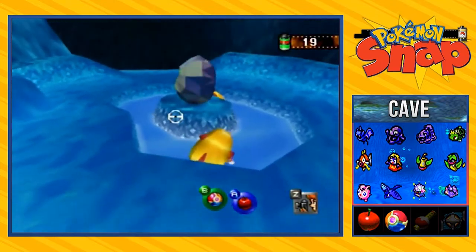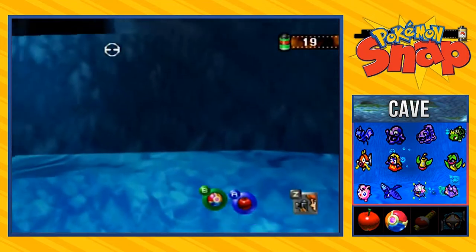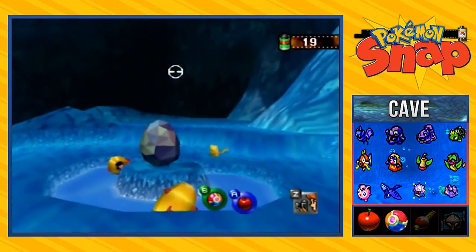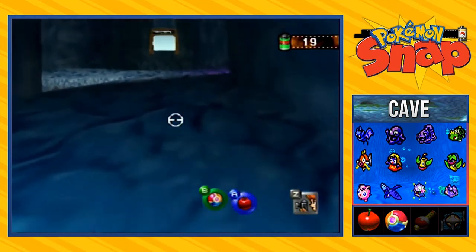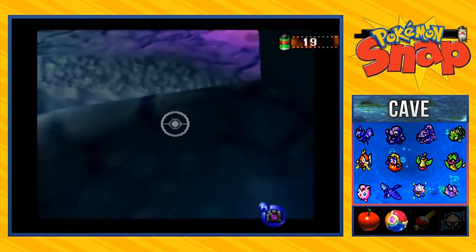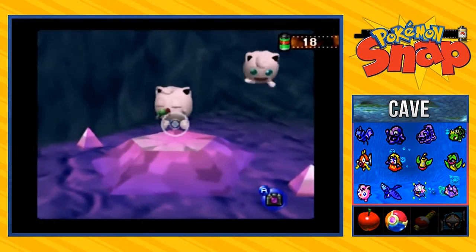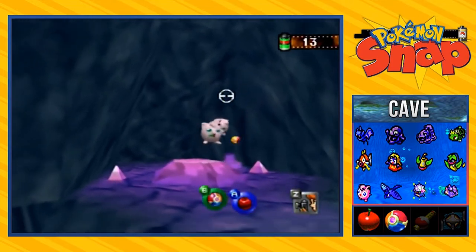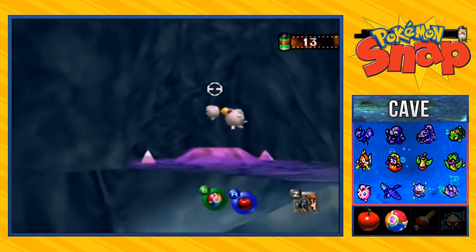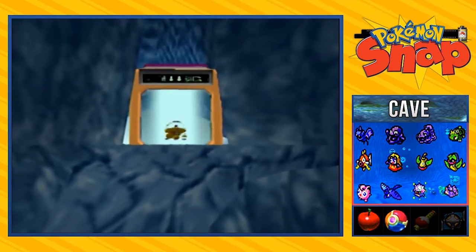I don't know if I want to take a picture of these Jynx because it's gonna give me no points whatsoever. Now if you save the Jigglypuff, it will actually start this event where you're gonna hear Jigglypuff singing — this will give you a lot of points for the photos, and more likely it'll be your picture of the week. If you manage to hit Jigglypuff, it's going to get angry at you, just like in the anime where if nobody listens to Jigglypuff, it just puffs up and goes mad.